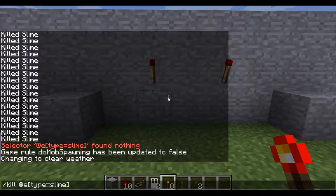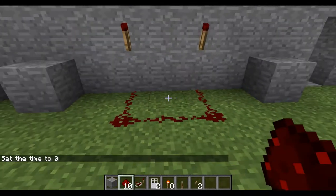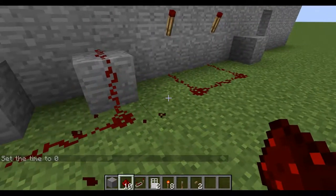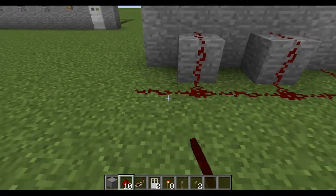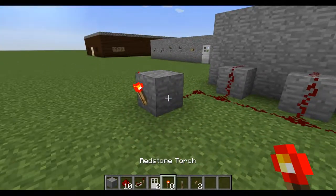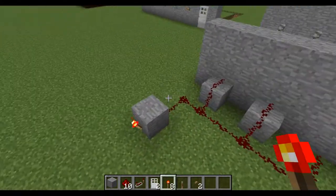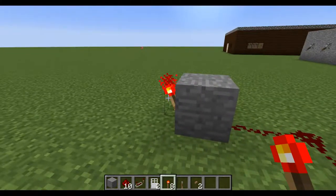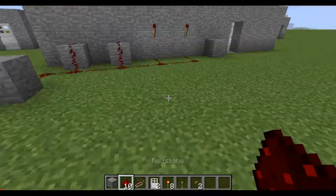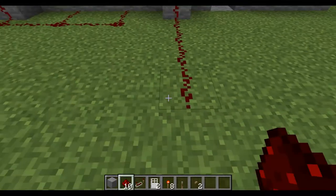Connect those, and then where the levers are, connect those — connect them all together. Right here you're going to add a conversion, so just connect all these to each other and bring them to this block with one redstone torch on the outside. That'll convert that signal.